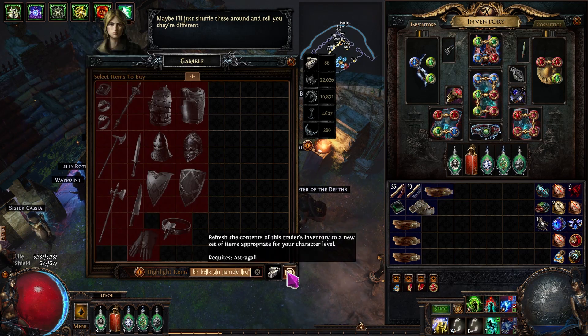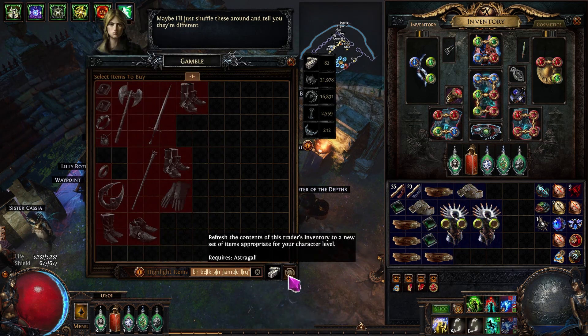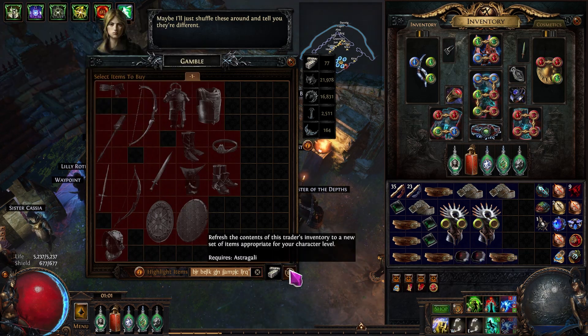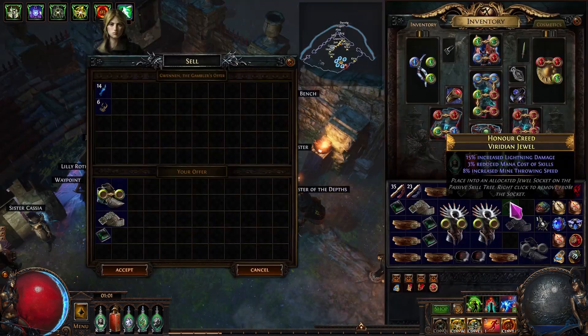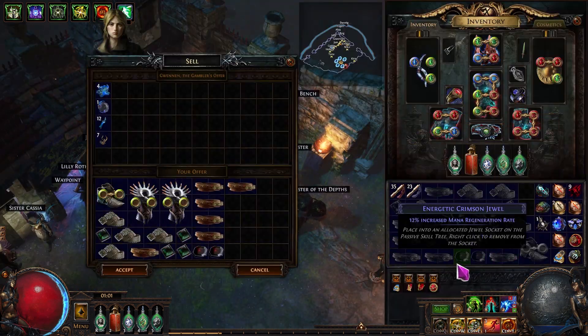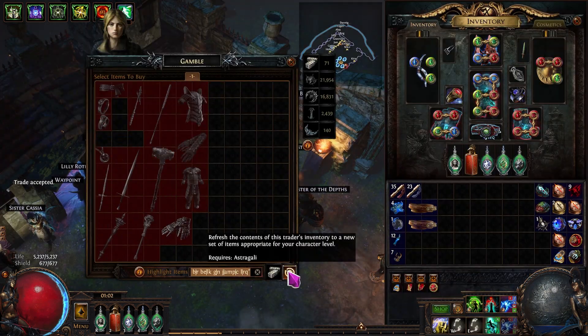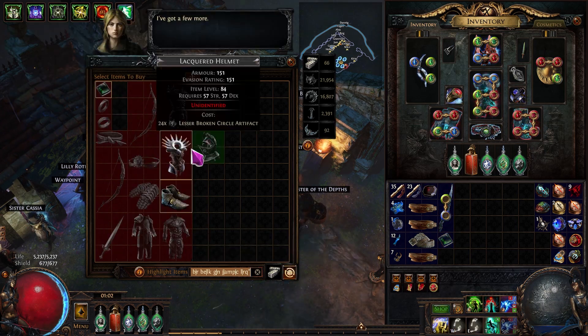Since the last video I've sold my level 4 Enlighten that I gambled up — got 21 exalts for that — just so I could buy the Forbidden Jewels for my Winter Orb character. I still don't particularly like it anywhere near as much as my Lightning Strike character, and that's with around 100 exalts invested. I'm going to carry on pumping money at it until it feels good. But we'll get back to the matter in hand.